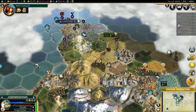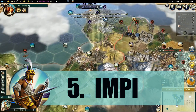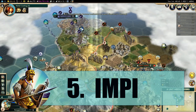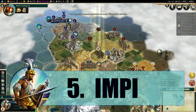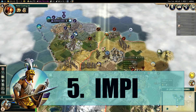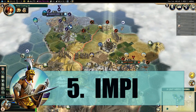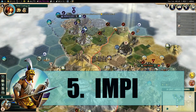Coming in at number five is the Zulu Impi. I usually don't like Pikeman or Spearman replacements, but this is really powerful — especially because it upgrades into a Rifleman instead of a Lancer, which is the normal problem with Spearmen. It gets the Spear Throw, an incredibly powerful attacking promotion that damages the enemy unit before you attack. It also gets Ikanda upgrades exclusive to Zulu spear units, giving extra movement speed, combat strength, and flanking bonuses. It's probably the strongest melee unit in the game.